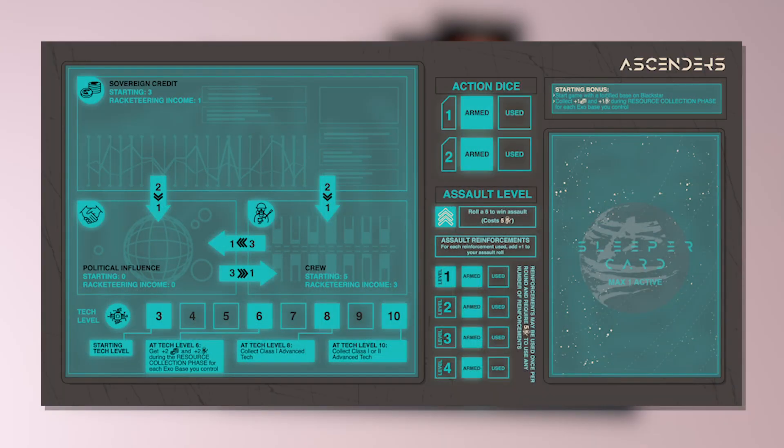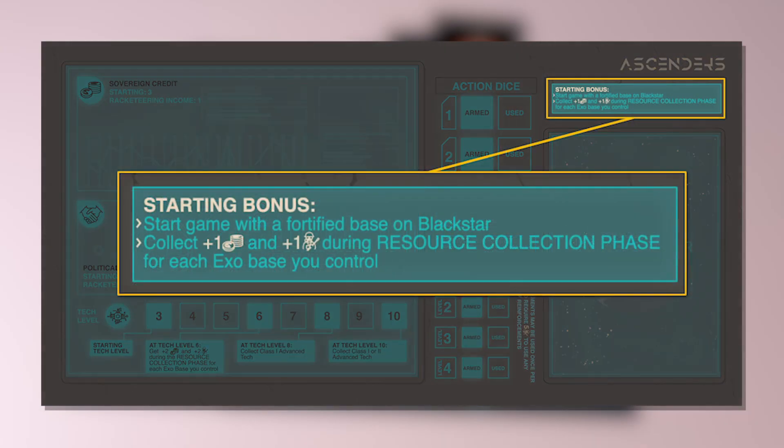Finally, make sure to check whether your syndicate has a starting bonus, which you'll see in the top right of the mat. In this case, the Ascenders have two bonuses. They start with the fortified base on Blackstar, and also collect bonus resources during the resource collection phase for each exo base they control. We'll worry about the second bonus later, but we should set up the fortified base on Blackstar now.